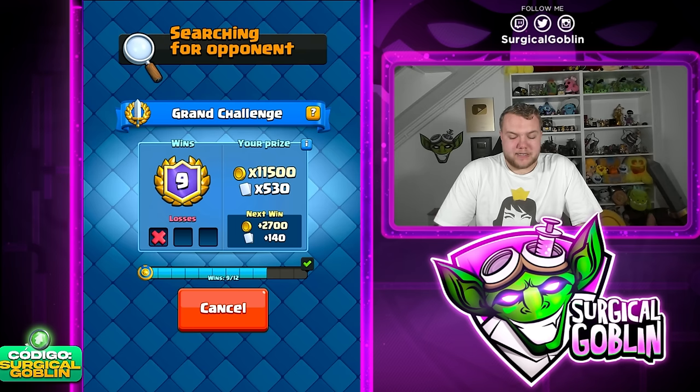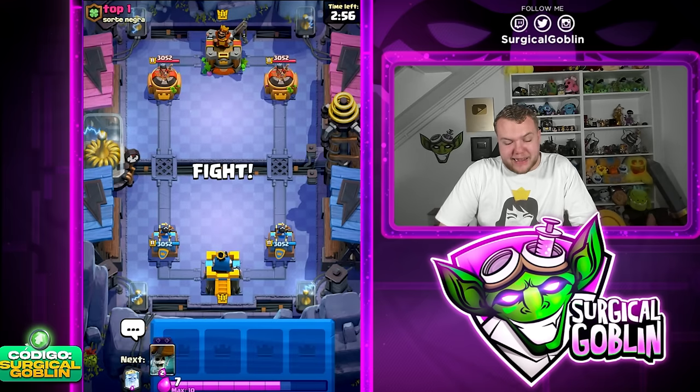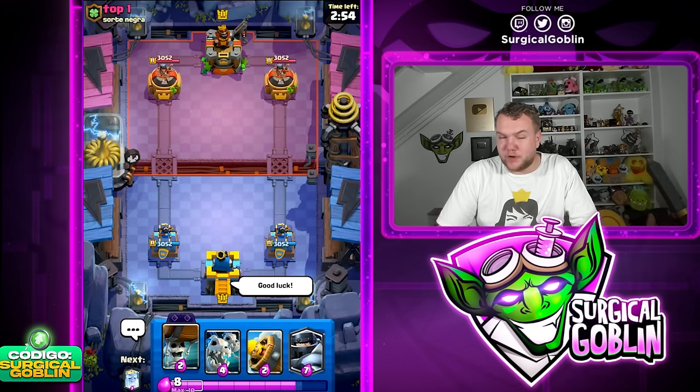Having Evo Zap is just amazing. So we're 9-1 in the Grand Challenge right now — we need three more wins to complete it. Looks like we're up against top one player in the second match of today's video.